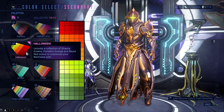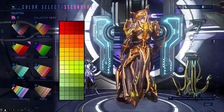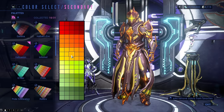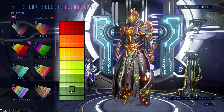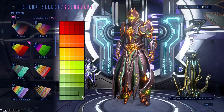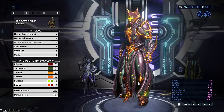The Halloween color palette is available to everyone on the market for one credit during Halloween time. It has some strong and very nice looking colors: red, orange, yellow, lime green, and green — colors that look like Shrek or something. I think they can go along quite well with some dimmer colors from other color palettes, especially if you want a brighter Warframe or a Shrek.